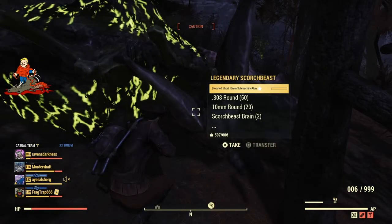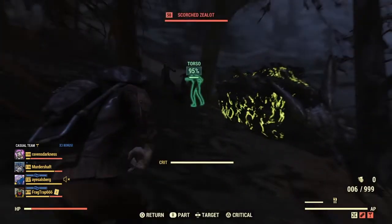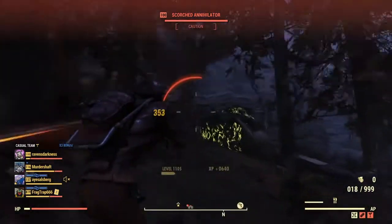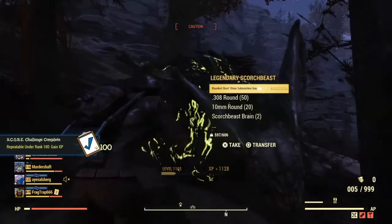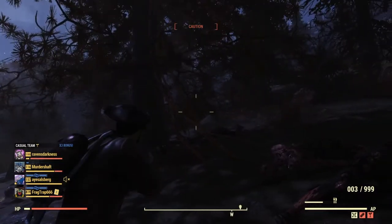When you go to make your Scorch Beast brains, make sure SuperDuper is on because that will increase the likelihood of getting more brains. Only craft one at a time, because it increases your SuperDuper chances of getting more Scorch Beast brains. You want at least six to start, because they only last for 30 minutes. If you're going to be playing for a while, that goes by pretty quickly. You have to pay attention to the time and make sure those are active.